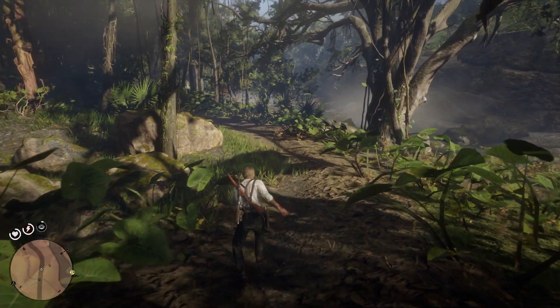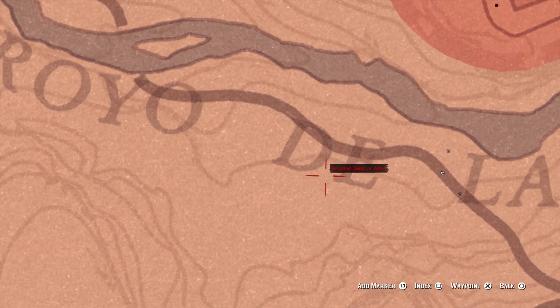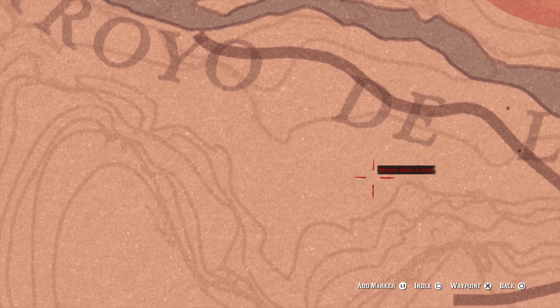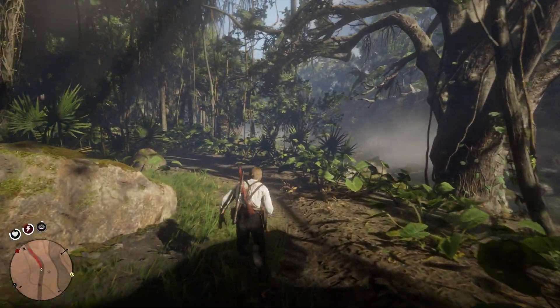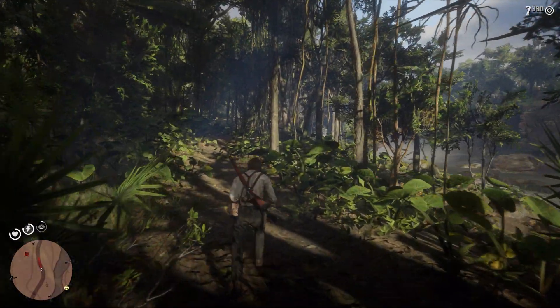Now let me show you where these snakes are. The easiest spot to find them is basically right here at the base of this area, but they can also rarely be found in this general area. This is pretty much going to be your spot right here — some fallen logs, hard to miss. Like I said, they are not always there. Hopefully there's one there now.